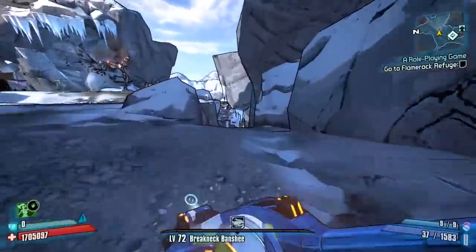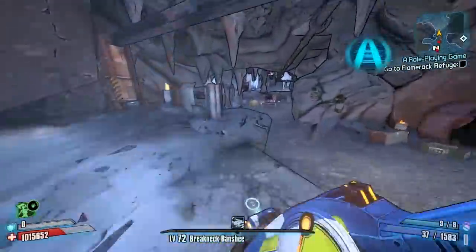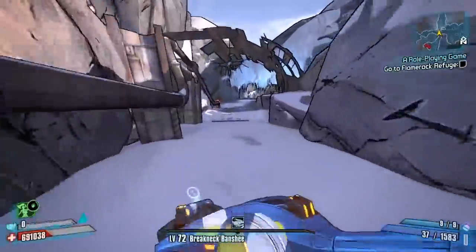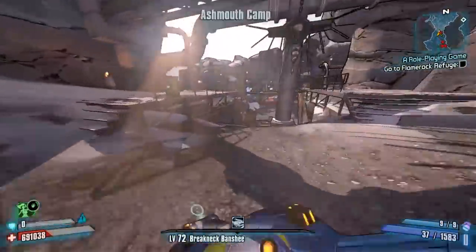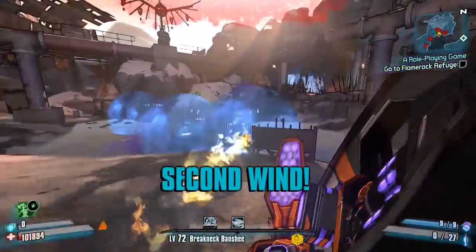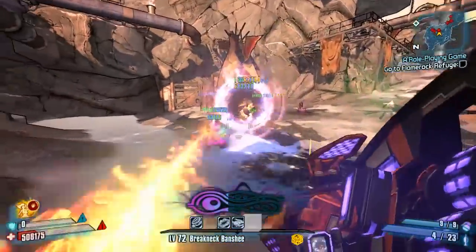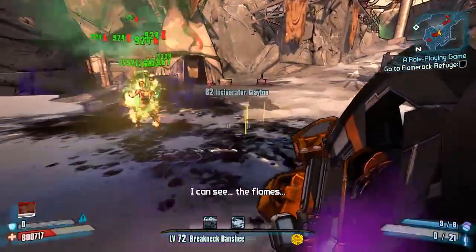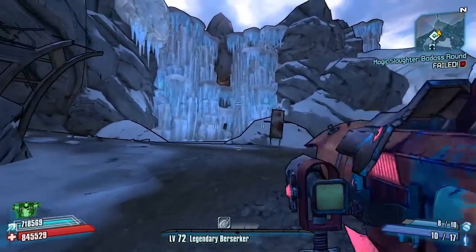I like to do a normal run first just to show you guys how long a farm can be normally. This is sped up, but you'll see the route in Frostburn to get to Incinerator Clayton is very, very long. You've got to go right around most of the map. This is sped up and using a Breakneck Banshee Fleet Mire, which is fast anyway. Clayton is in this area here surrounded by a lot of enemies - be careful not to go down too much. We grab him, get him into Phase Lock, and down he goes. We are after the Pyrophobia today - that is his specific drop.